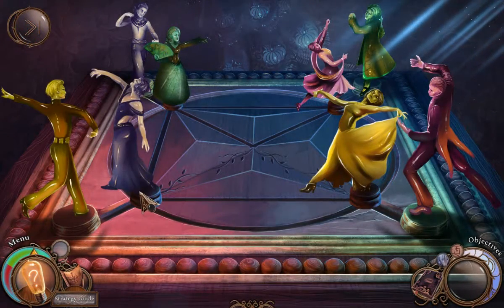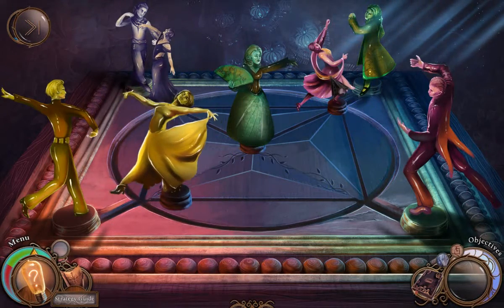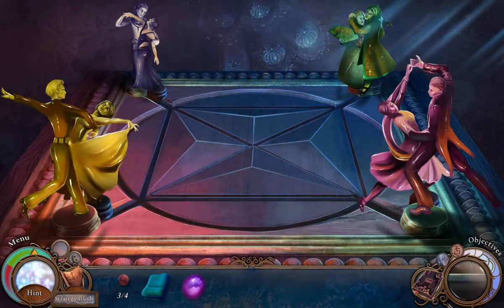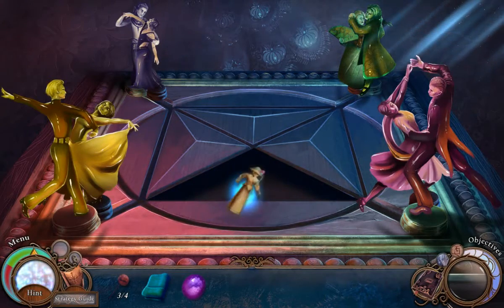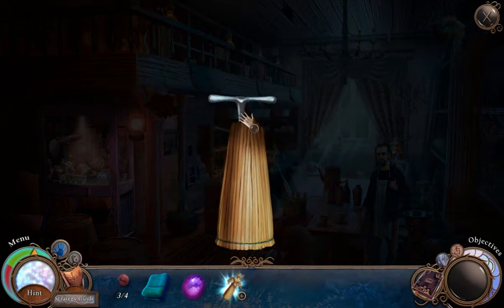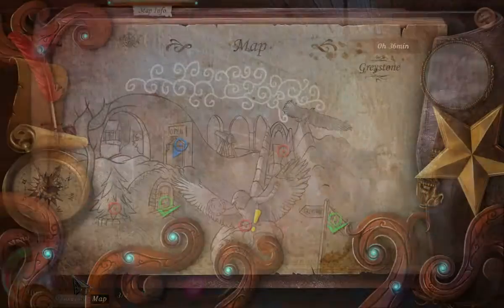Can you guess how this puzzle works? I think I can. Ta-da! Why do I have a straw doll? I want what's inside of you. It's a T-shaped wrench.